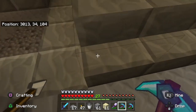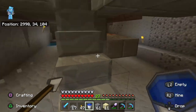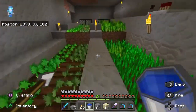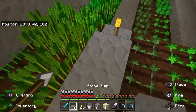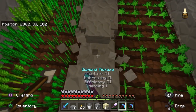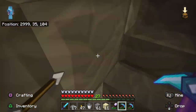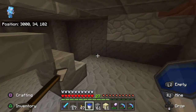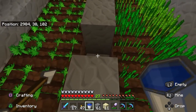They must have been from a chest because I have not been to a desert. I've got an infinite water source right here. I'm going to get some water in here and then see about a cactus farm. Once I get the cactus farm started, I am going to do some branch mining — lots and lots of branch mining.